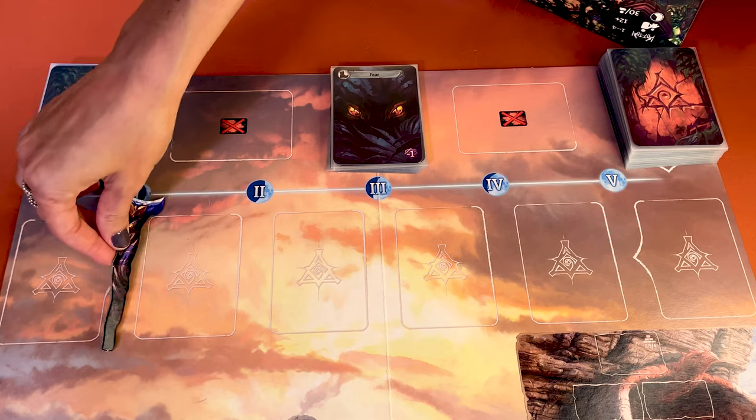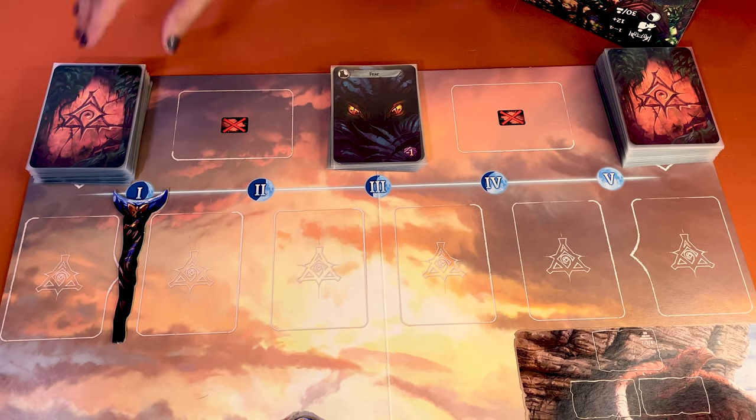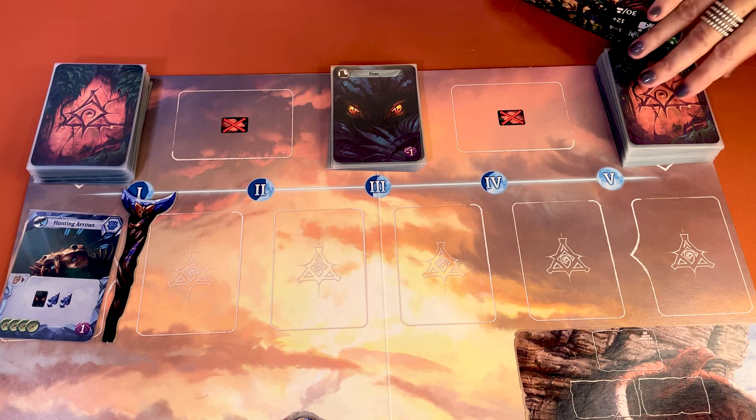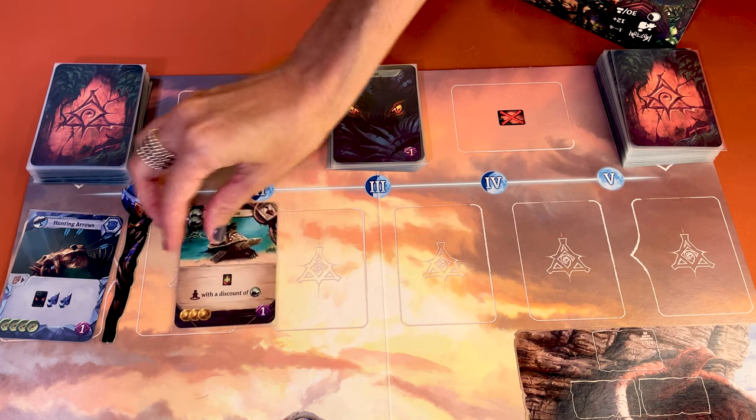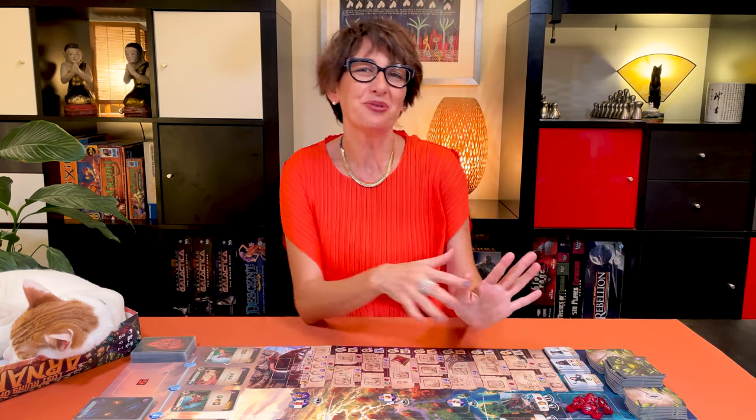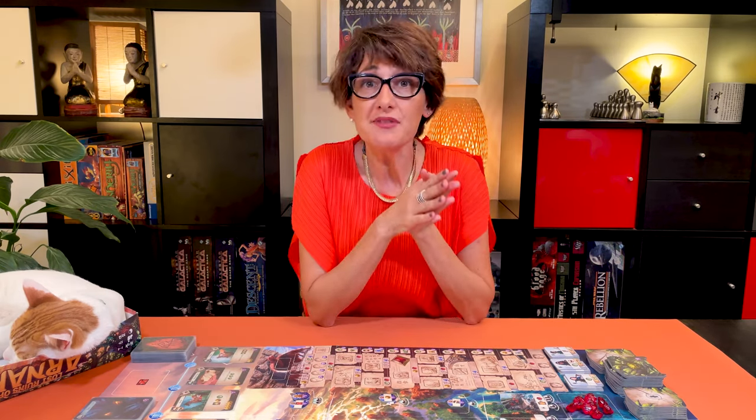You can keep the fear cards face up as they are all the same and they're more scary that way. Place the moon staff on the first moon face here and flip the top artifact card and place it face up on the left of the staff. On the right of the staff, place the top five item cards face up. Both items and artifacts offer really cool bonuses.